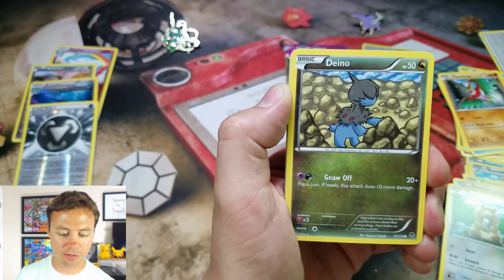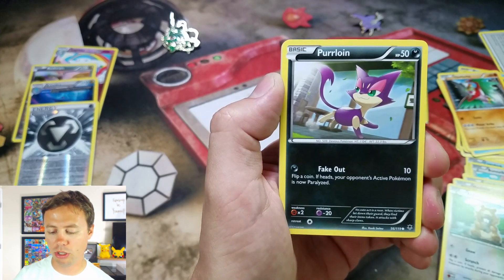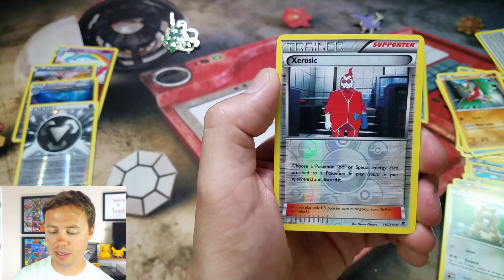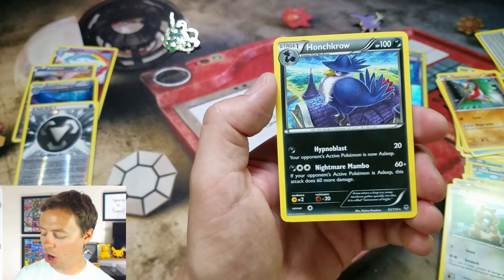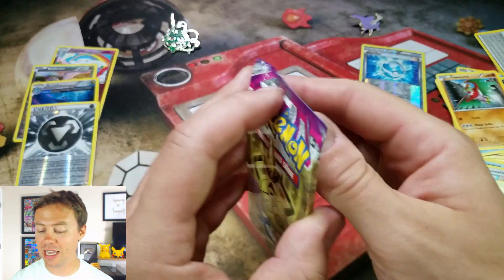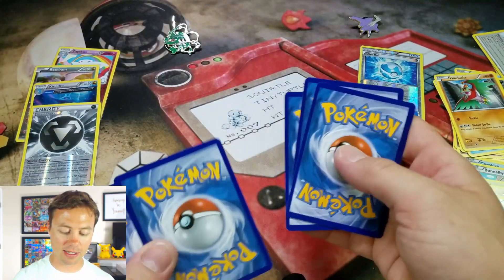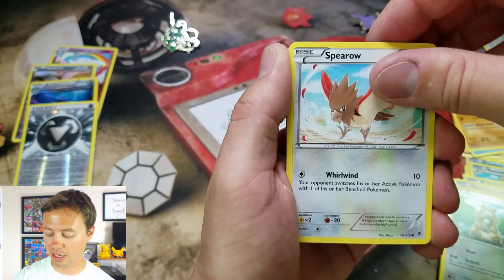Last pack from Rayquaza. Dino, Carbink, Helioptile, Purrloin, Dedenne, AZ, a Mystery Energy, Fletchinder, a Zoroark Reverse Holo, and our last card is a Honchkrow Rare. No Ultra Rares yet, but hopefully we get something out of this pack — just at least one Ultra Rare in this video would be nice.